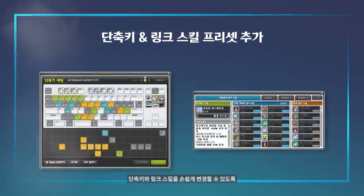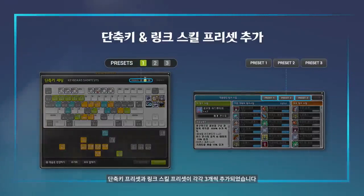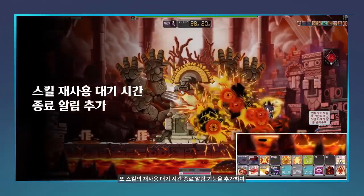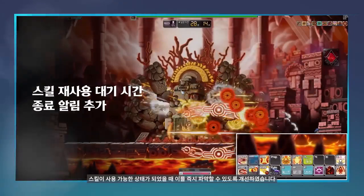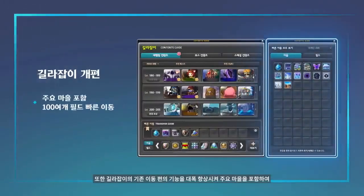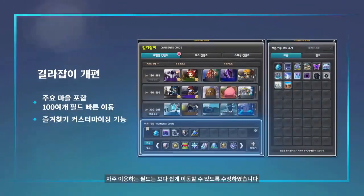I'm really excited for the link skill preset because switching from training mode to bossing mode was always annoying, so it's a very good quality of life change. Cooldowns now show in a more readable manner in Quick Slot, with bigger numbers counting down once it reaches below the 1 minute mark. A new and improved Maple Guide has also been added, so now you can basically teleport to certain areas more easily.